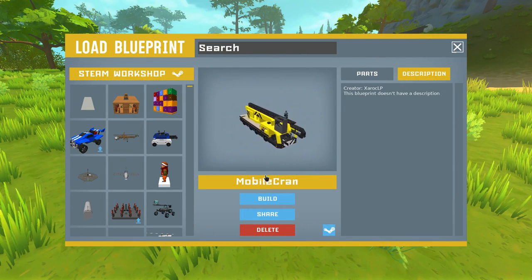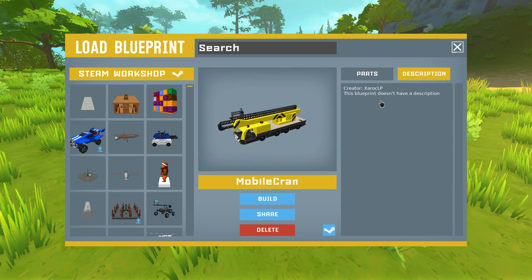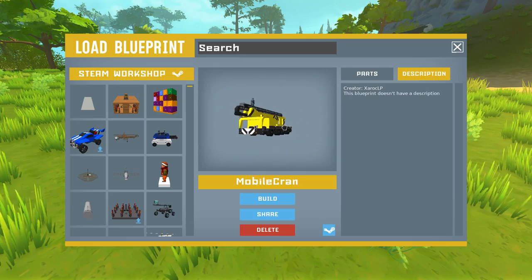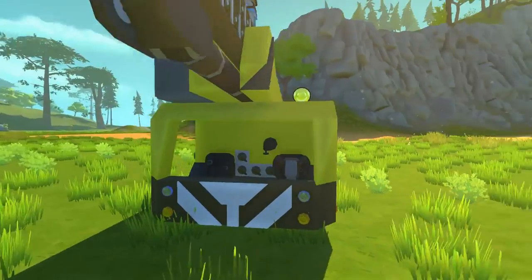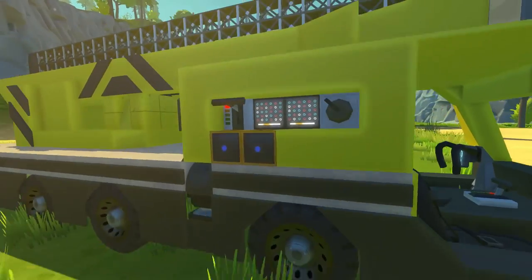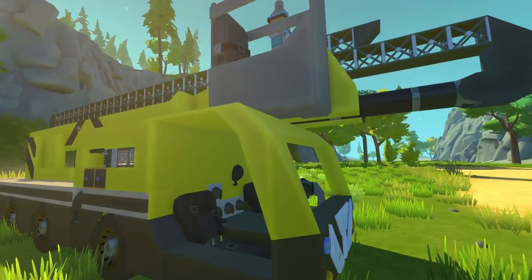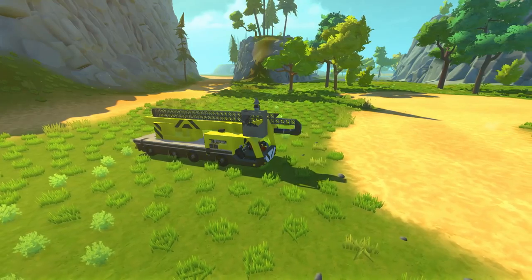Next up we've got the Mobile Crane, created by Xerox - a fellow Scrap Mechanic YouTuber whose channel I'll link in the description. He makes really cool stuff. Let's spawn it in. The first thing I notice is it's extremely low to the ground - I've never seen seats this low before in Scrap Mechanic - but there's a massive arm on the top, and I think there's even a seat up there to operate the arm.